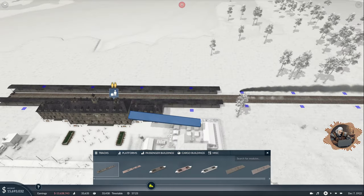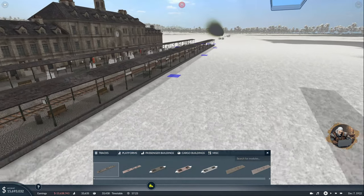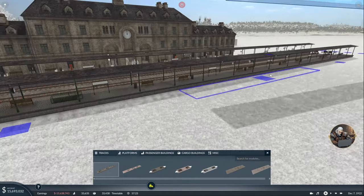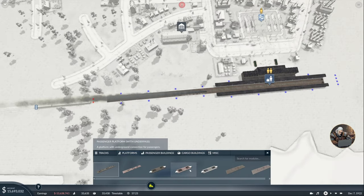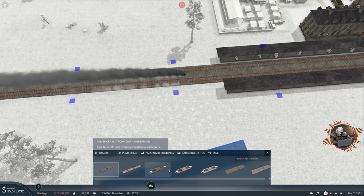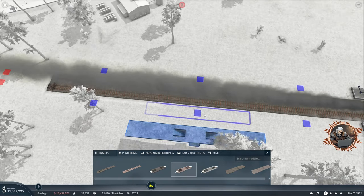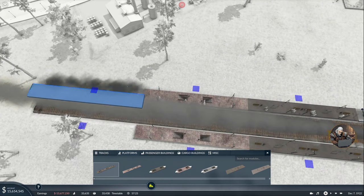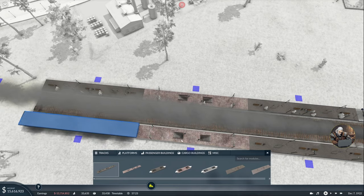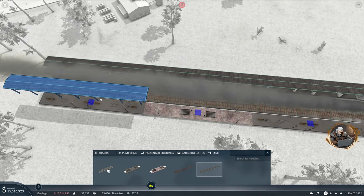Passenger platform — where is the one with underpass? This one in the middle. I think every second one could have an underpass. Why not this one as well — there you go, and now just a normal passenger platform. These modular stations are really really nice addition to Transport Fever 2 — maybe the best part of the game, I really love them.